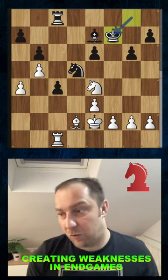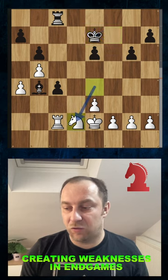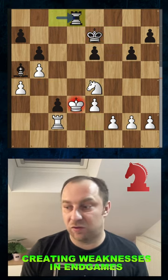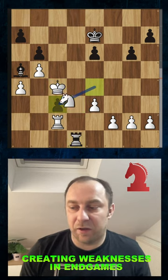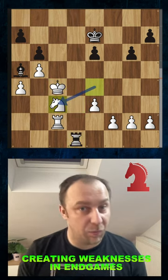Now in the continuation here, Botvinnik played king to f7, but now bishop to c3, and after a couple more moves the pieces were traded off. Now here Petrosyan simply continued the pressure against the isolated pawn, got a little bit annoyed by these checks, but after knight to c3 he got his extra pawn and had a completely winning endgame.